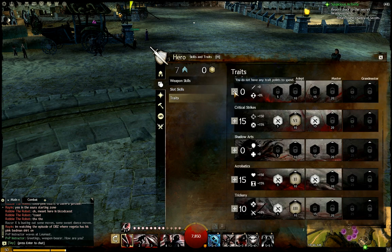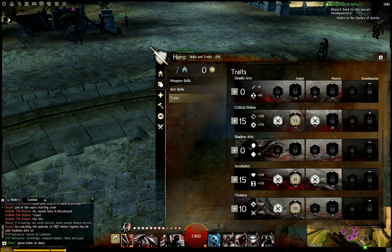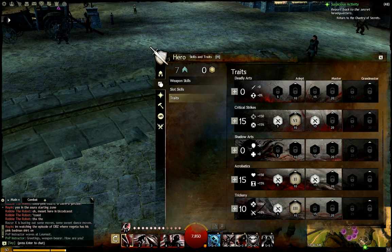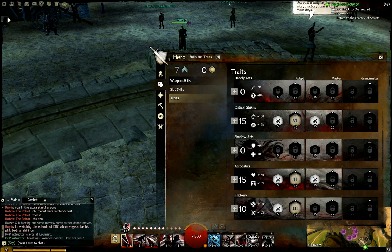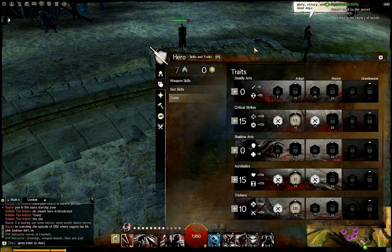As far as traits go, you unlock traits at level 10 or 11, so you want to prepare for that. You have to get a book from a skill trainer, which costs 20 silver — a pretty decent amount of money at that level. So you want to save up for that and have it ready. As soon as you hit that level, you can get your traits, and that makes a pretty big difference because whatever you pick gives you 10 into a stat, which is pretty nice at that point.